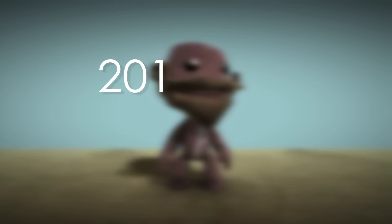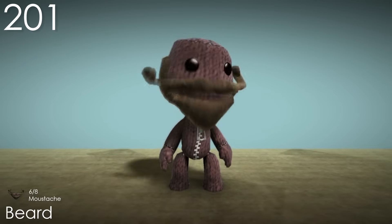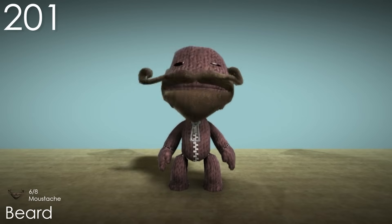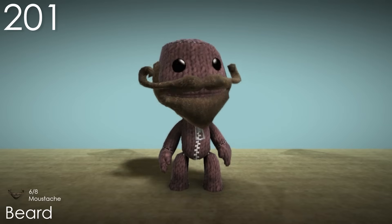Number 201: Beard. Here's another costume that uses the Brown Carpet, where for a costume that's just called Beard, it has a bit too much going on for me to like it. The physics simulations normally enhance costumes, but here it feels unnecessarily chaotic.